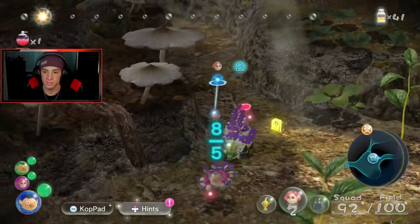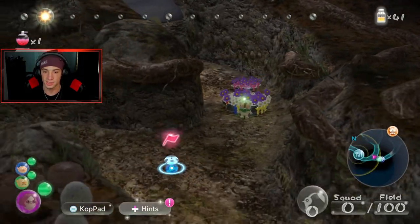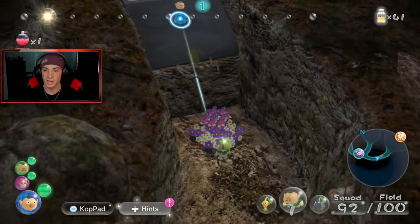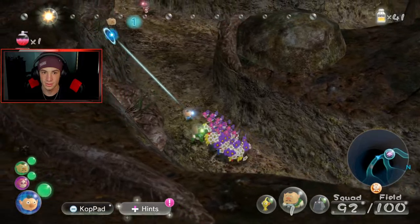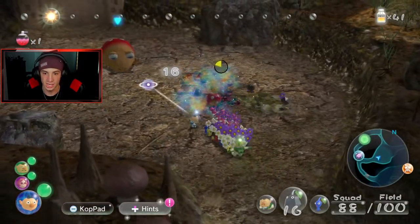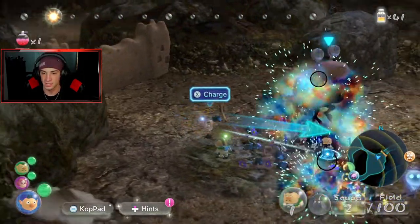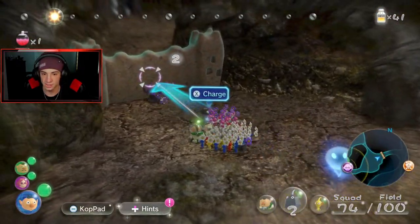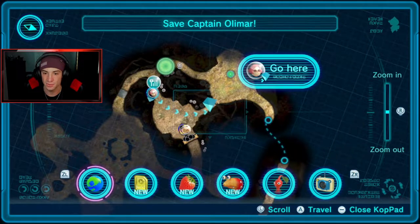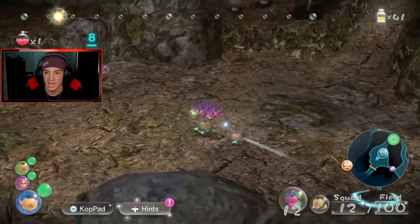Brittany's group will follow her while Alph does all the work. I need to keep my eye on the blob — it'll do a lot of damage. Let's get the rock Pikmin out and start destroying enemies. I'm going to switch to Brittany when the music gets louder, because that means the blob is on her tail. We're going to be multitasking a lot — switching back and forth between Brittany and Alph constantly.